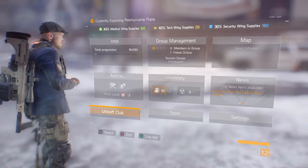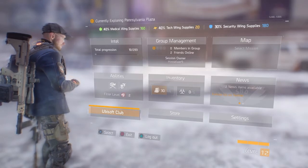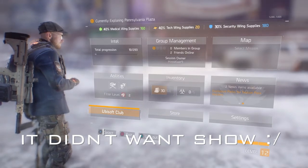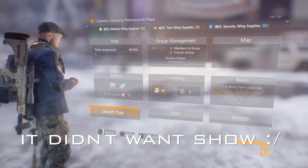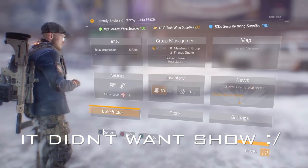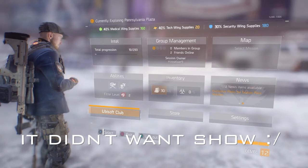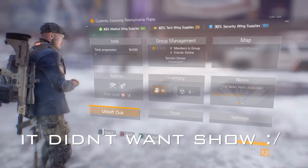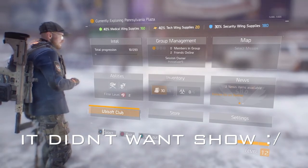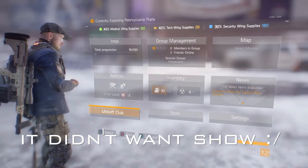In the Ubisoft Club you can get a lot of cool stuff from clothing to better items. Go to this middle section — sorry you may not be able to read it, it's in Dutch. When you're there, there are a lot of things you can buy. Here is a skin — it's really easy and cheap. You get Ubisoft points just by playing The Division, so nothing really hard to do.